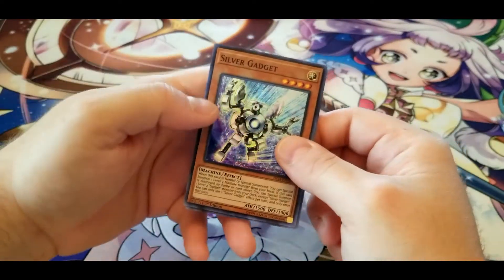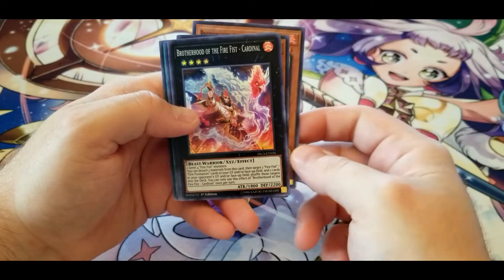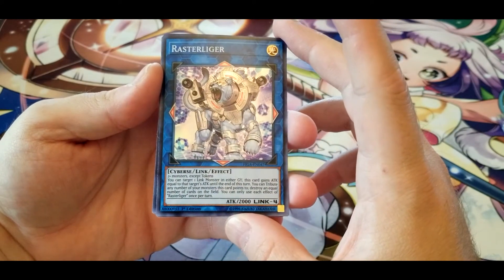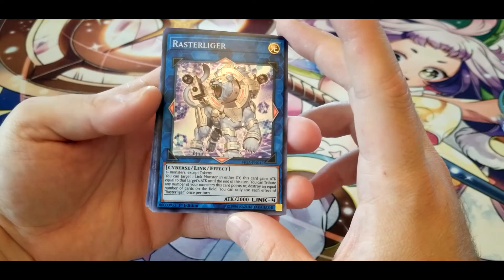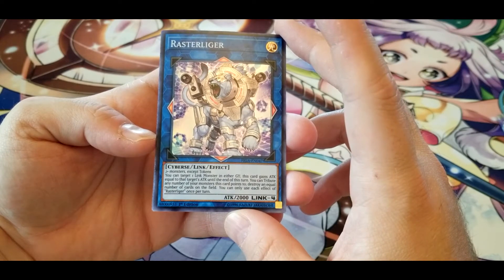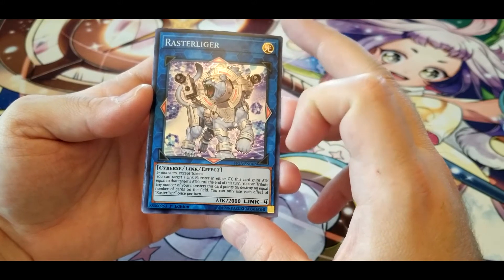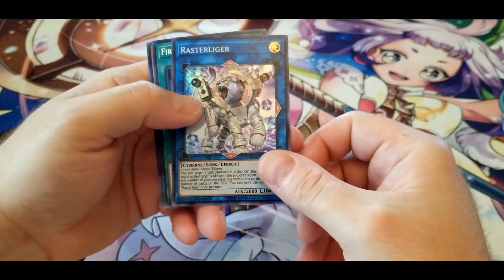Silver Gadget, another Brotherhood of the Fire Fist — Spirit, another Cardinal. Raster Liger: you can target one link monster in either graveyard and this card gains attack equal to that target's attack until end of turn — quite nice. You can also tribute any number of your monsters this card points to and destroy an equal number of cards on the field — once per turn. It just targets the link monster and doesn't banish them, so if you have something with a good attack value you can just keep adding it on.